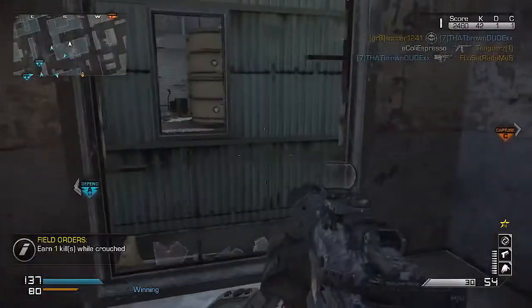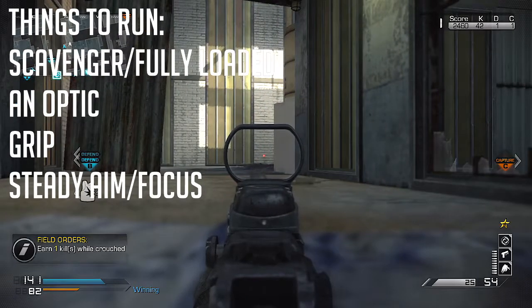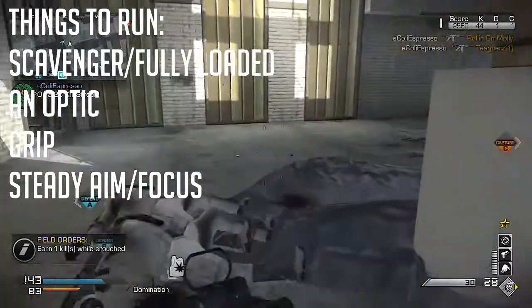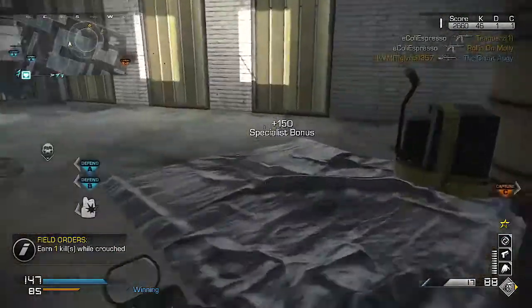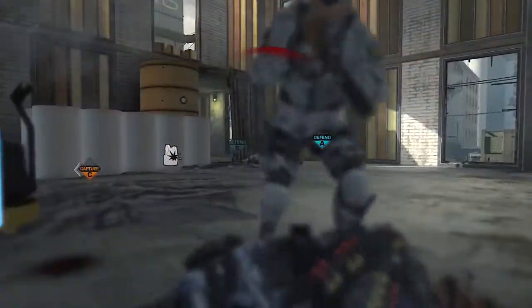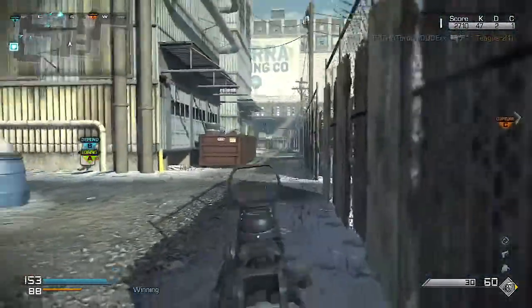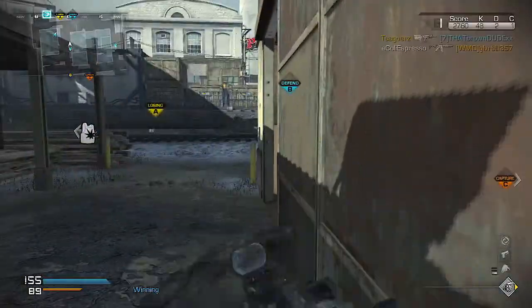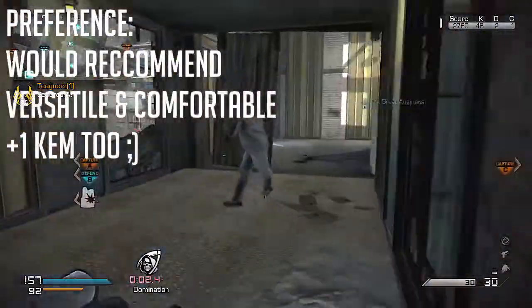For what to run on this weapon: I'd run Scavenger or Fully Loaded if you're less accurate so you don't waste ammo — the recoil makes it more suited to close and medium range, and long range engagements will burn through ammo. I'd also run an optic — the iron sights are bearable but not great; a red dot or VMR are good candidates. With the silencer built in, you have more attachment slots, so I'd also run a grip to help control that unique recoil. For perks, run Steady Aim or Focus depending on your preference — both help in many situations.